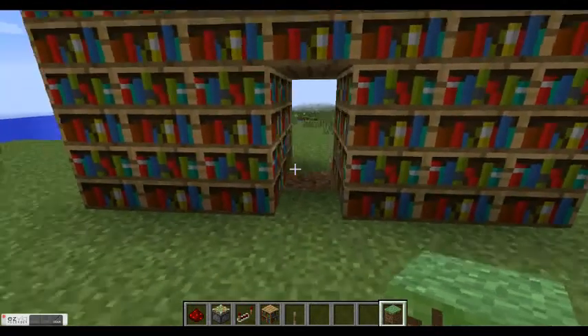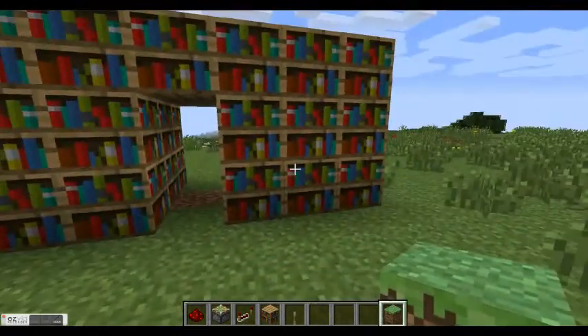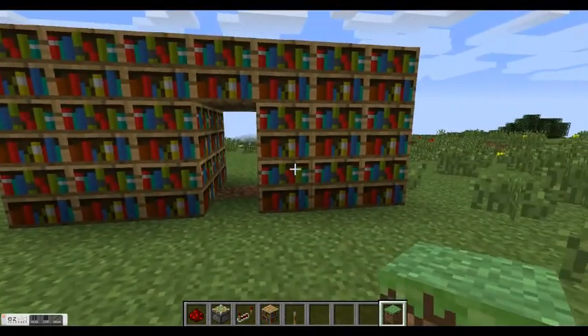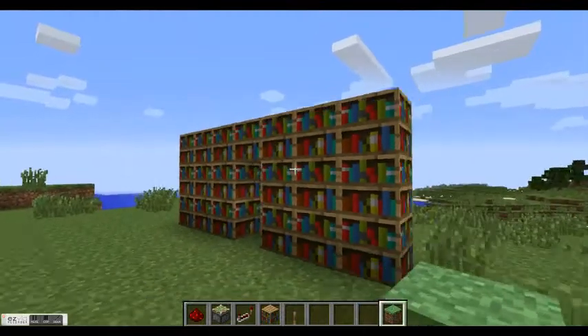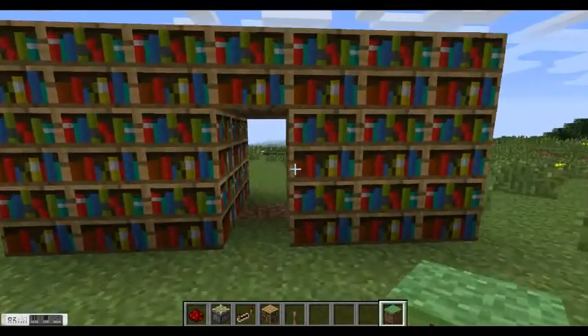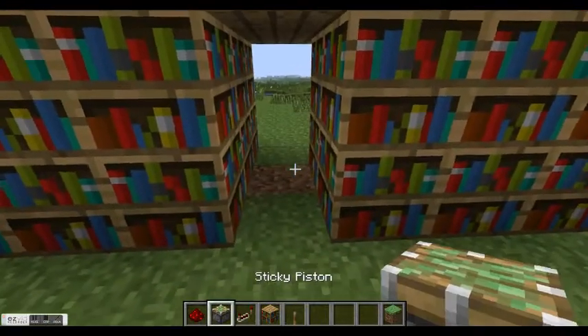Hello, all you wonderful amazing people out there. It's Shadowgamer here. I'm going to be showing you how to make a hidden trap door thing — I haven't thought of a good name. So here's your awesome library area, because I see lots of hidden stuff in libraries.